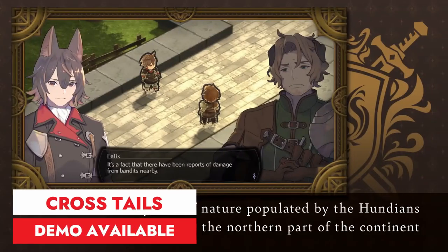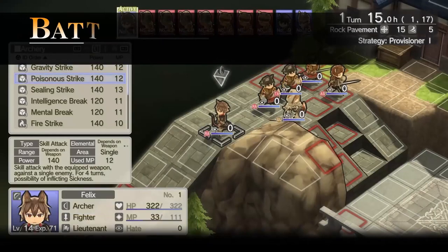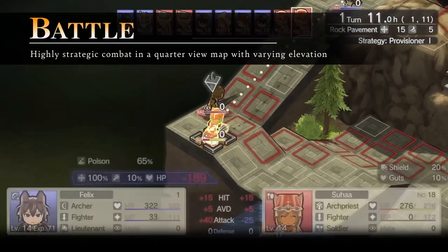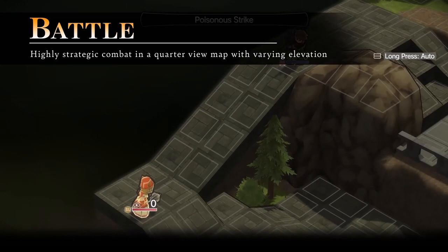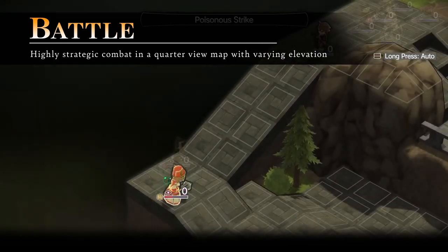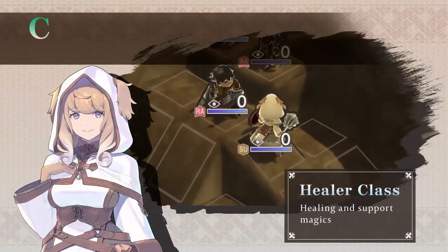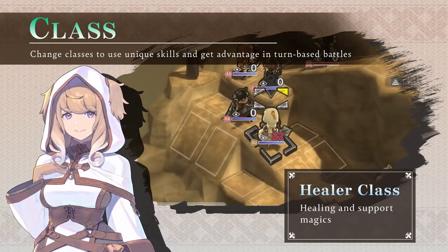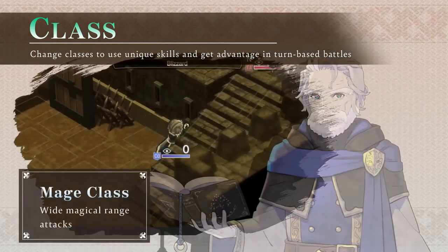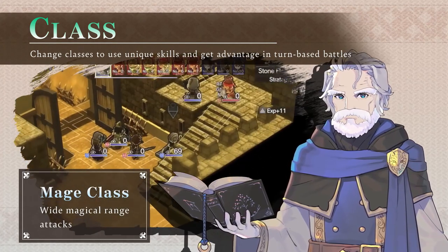Cross Tales is a tactical strategy RPG set in a war-torn world. Experience a gripping story from both sides of the conflict, uncovering the secrets behind the war and a mysterious third power. Engage in turn-based battles, strategically utilizing terrain and character positioning. Develop characters with over 30 classes, skill trees and fate selection. Strengthen weapons and armor with rune stones.